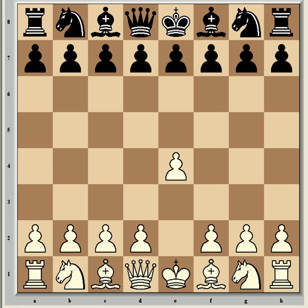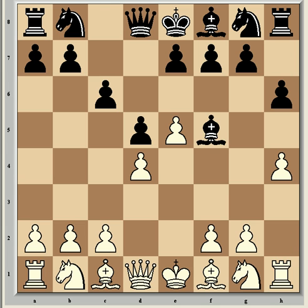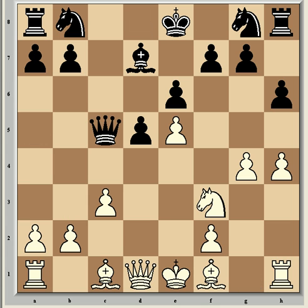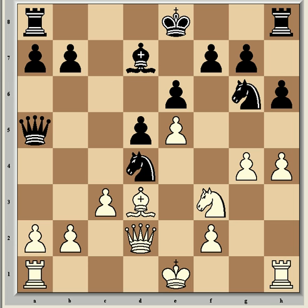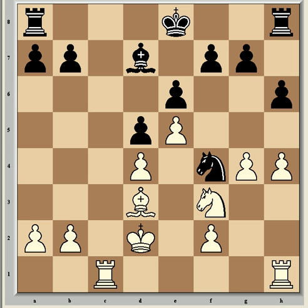I'll go quickly through the first 20 or so moves to get to the most instructive position. Kramnik was white, he opened with e4, and Leko played a Kan, which is not surprising for him because it's a very solid defense. The queens come off the board, which Leko was hoping would make things a lot simpler — and it does of course — but Kramnik is an expert in playing without queens.